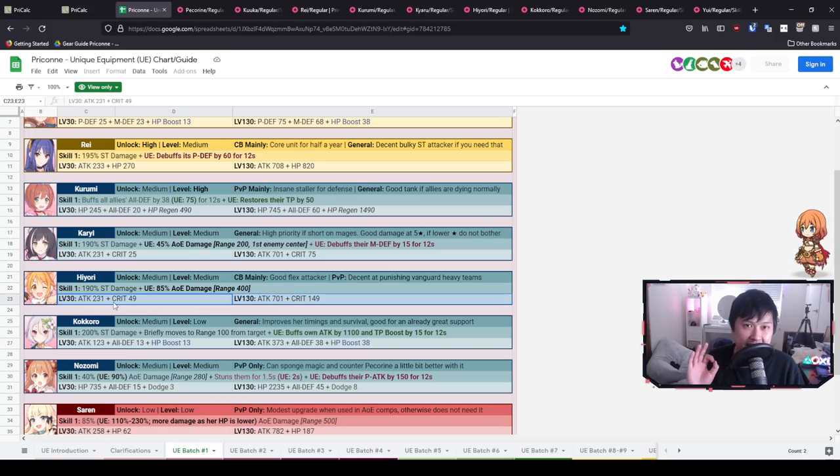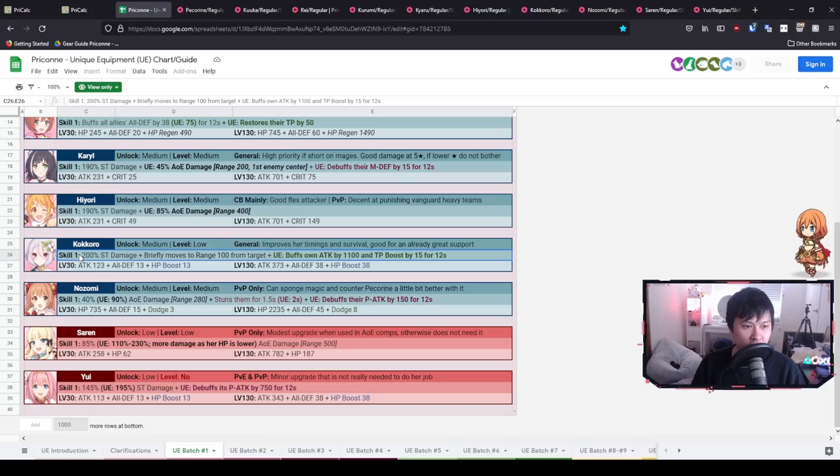Next we have Kokoro, and her UE is quite interesting — it gives her extra attack as well as TP boost. This is nice because Kokoro is such a good staple, and she actually does a lot of damage that people underestimate because they view her as just a support. The TP boost is even more interesting because it definitely boosts her survivability and lets you be a little more aggressive in your time linings — either giving you more buffer so it's less stressful, or actually changing timelines.